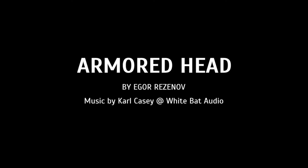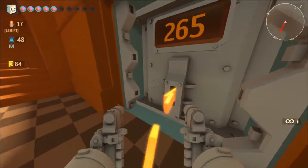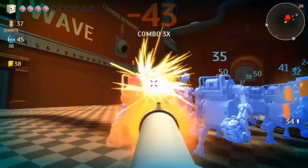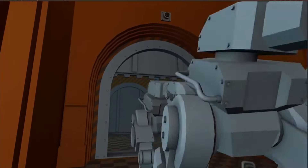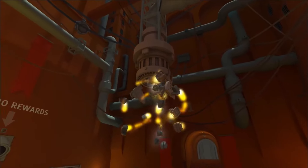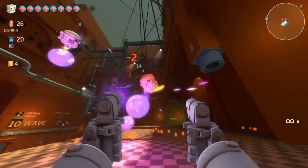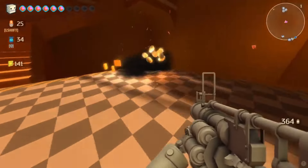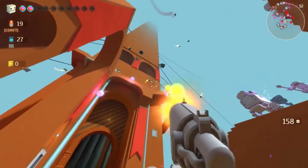Next, we have the game Armored Head, which is a shooter game where you play as a robot with an armored head that can shoot lasers and rockets. You're tasked with fighting off waves of enemies that come at you from all directions. You can equip your robot with different guns, such as machine guns, shotguns, and even flamethrowers. You can also unlock different abilities that will give you an edge in the battle, such as a shield or speed boost. Armored Head also has several different game modes, including survival, defense, and boss battle.